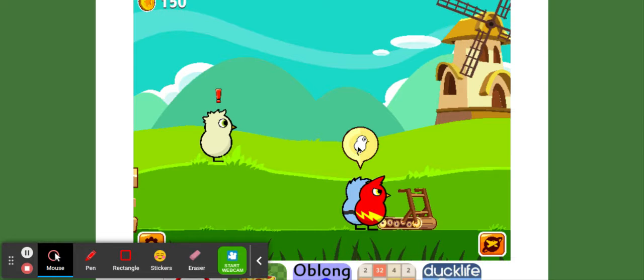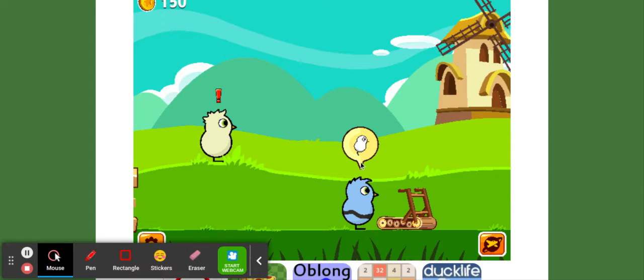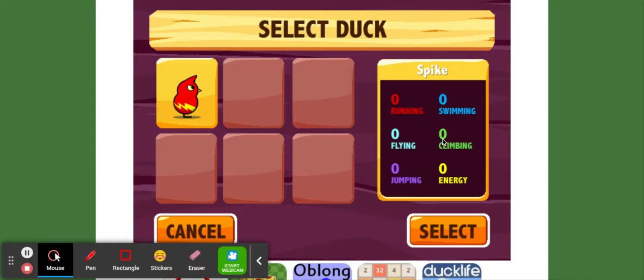I'm on the first map. So this is the trainer — let's go see what he has to say. Alright, Spike, since we began, he has zeros for all the things: running, swimming, flying, climbing, jumping, energy.